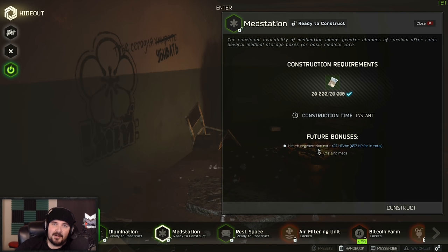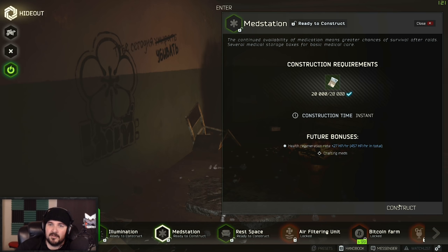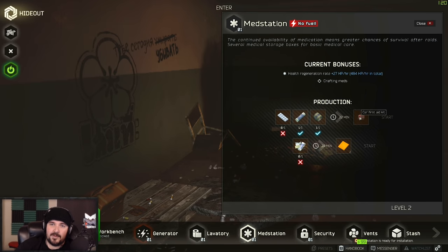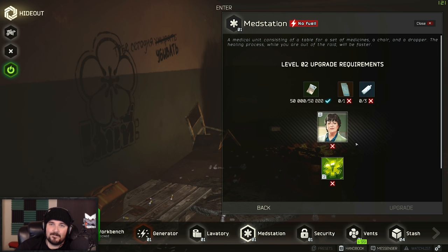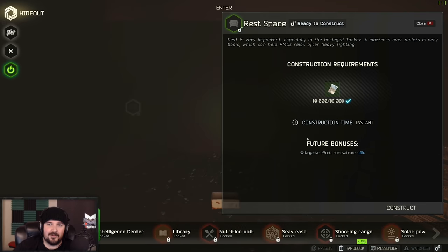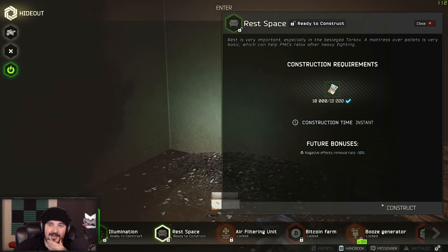Health is persistent now through the raid, so this will help you passively regenerate. You can bring — wait, look at this — you can make car meds! A pile of meds gives you AI-2s. To upgrade we need 50 G's, a blood set, and three salines, Elvira level two, and health level two.